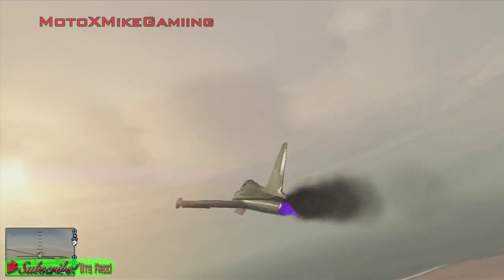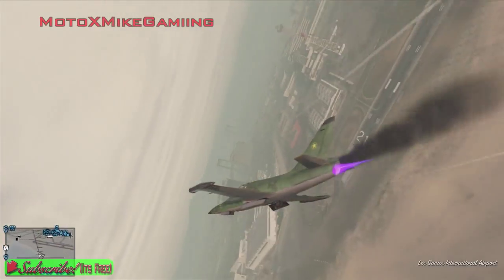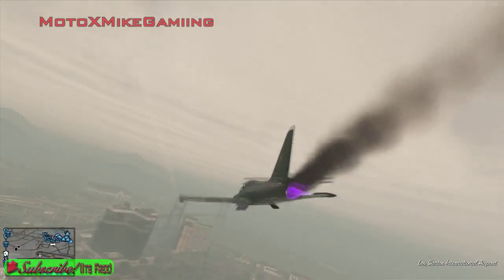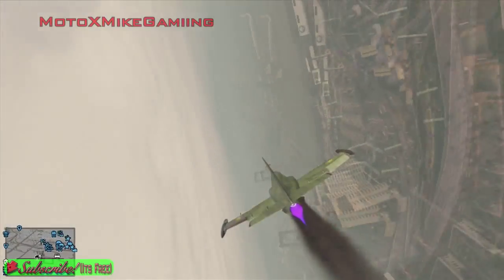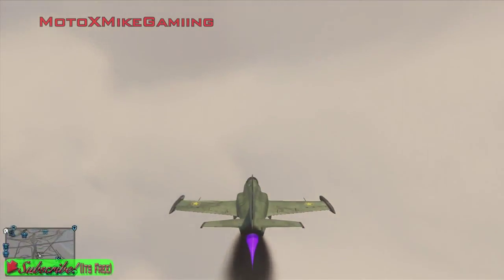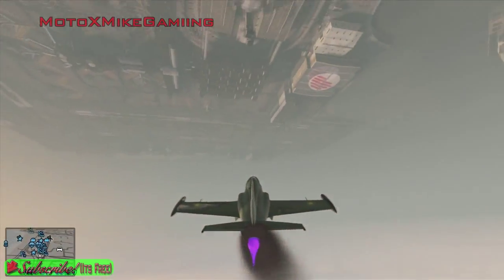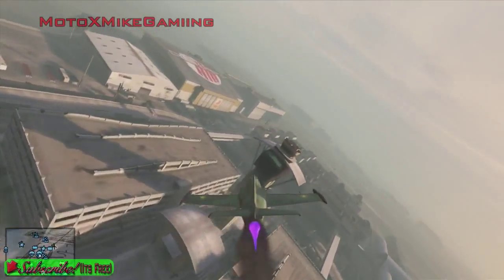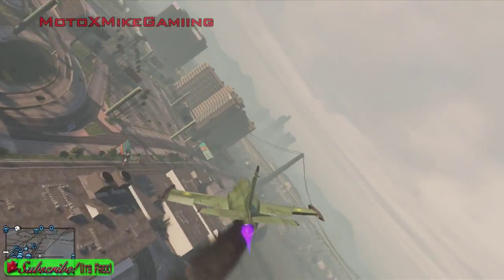Oh man, I'm feeling bad. Alright there we go, I think we got it under control. She is smoking bad - my landing gear bay doors won't close but whatever, just gonna fly this thing. Do a few barrel rolls here, let's do a little loop-de-loop. This thing is pretty well damaged - that was a fail. Pull up, pull up - oh man that was close.